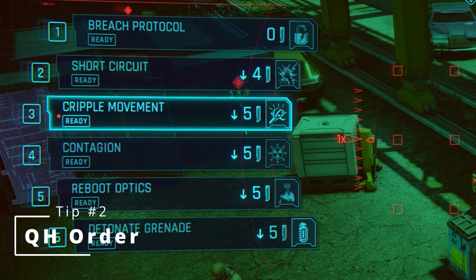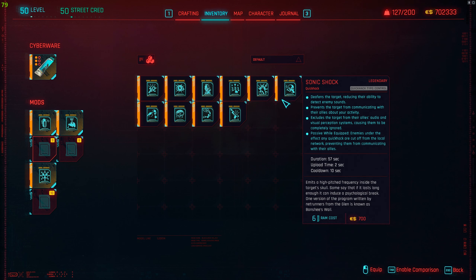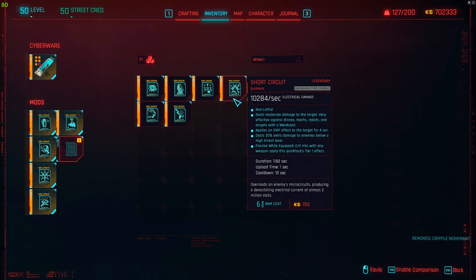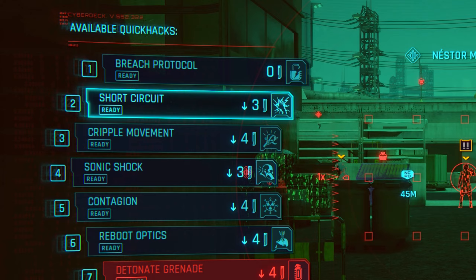Tip number two is about the order of your quick hacks. Not everybody knows this, but you can actually choose what order you want your quick hacks to show up in the quick hacking menu. The only thing you need to know is that the last quick hack you equip will appear at the very top. So for example, if you equip Short Circuit as the last quick hack, it will appear at the very top of the list, just after Breach Protocol.